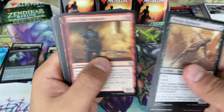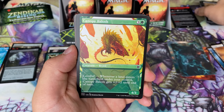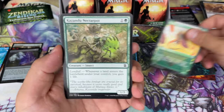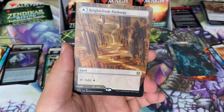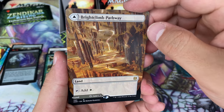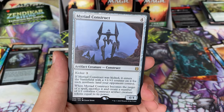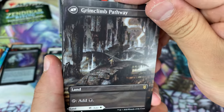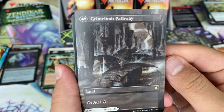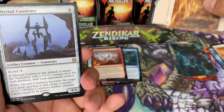Got our commons and uncommons. Here we have Canopy Baloth — showcase card, put that to the side. Another Nectar Pot. There's a landfall — whoa, that's cool guys. Another rare to the back. Oh man, that art. Grimclimb Pathway — I'm a fan of this stuff, guys. We haven't hit a mythic yet, but we'll get there when we get there.